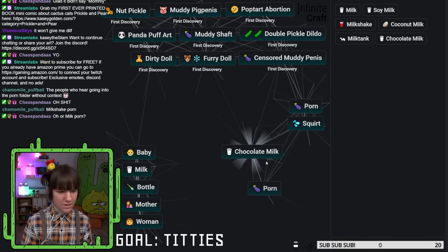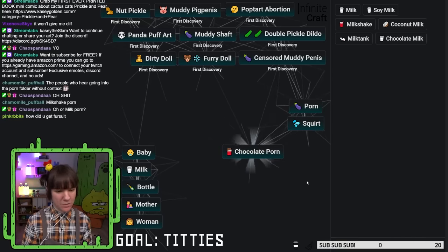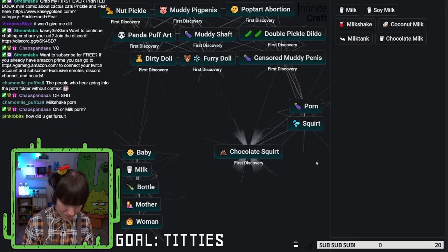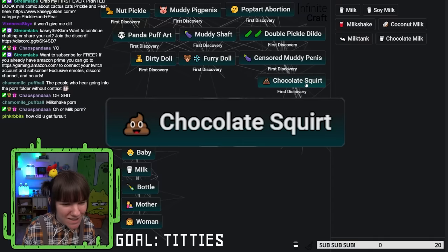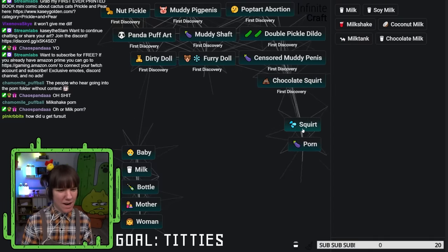Chocolate squirt. I was thinking diarrhea, but I'm glad they went with chocolate milk. Chocolate milk porn, chocolate porn — I tried to do chocolate and porn, y'all didn't let me. Chocolate squirt! That's disgusting. Yet we did it. We're the first ones to make diarrhea.